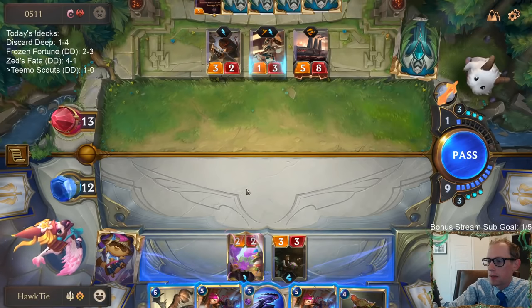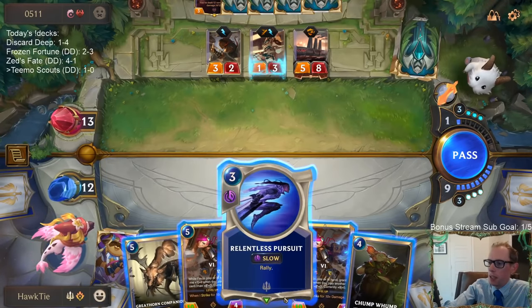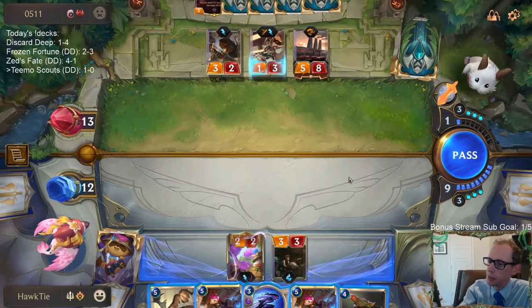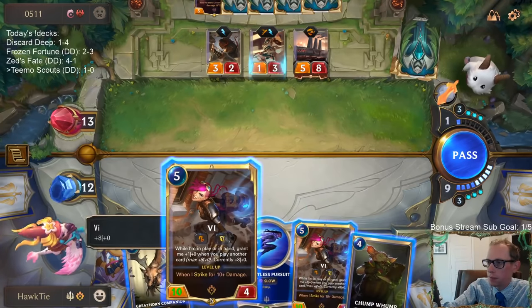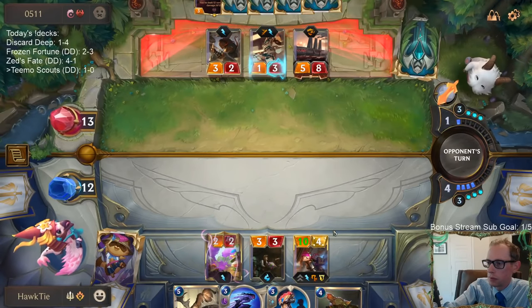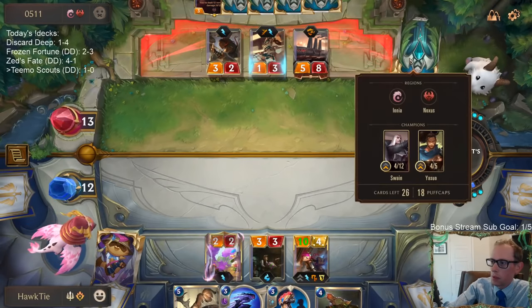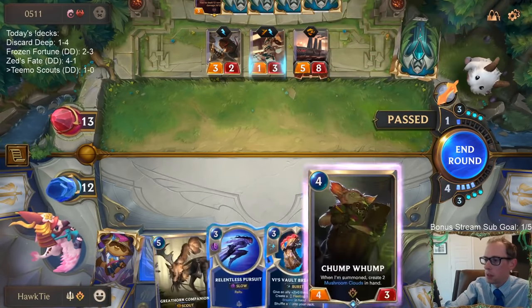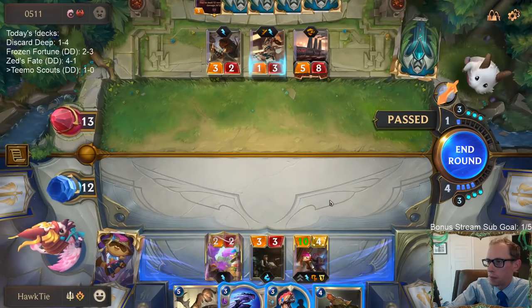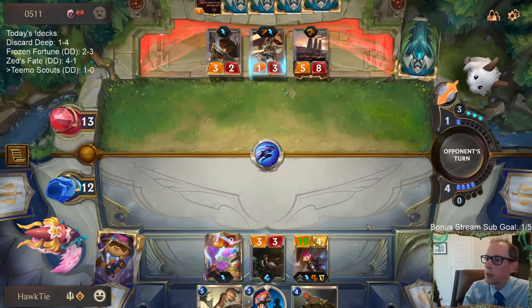We're going to have Greyhorn Companion, Relentless Pursuit, and Chump Lump. Or Vi with those. Try to double up these Puffcaps. Or just play the two Mushroom Clouds this turn. No, I'm going to go with Relentless Pursuit.